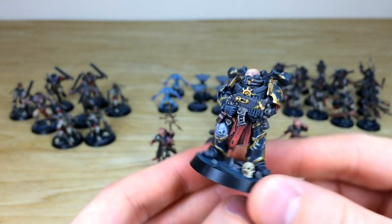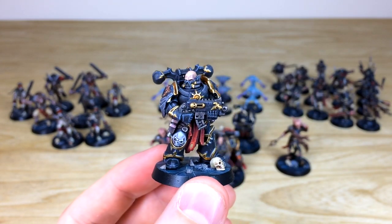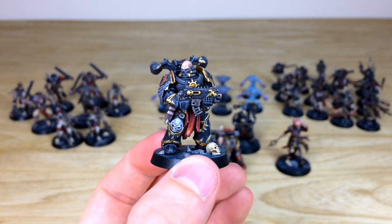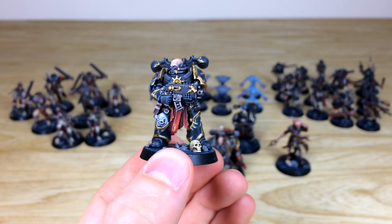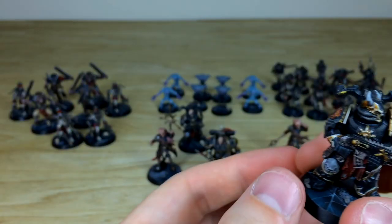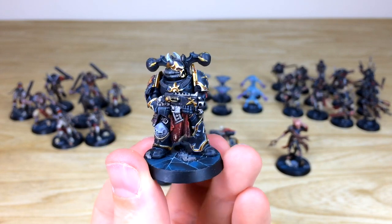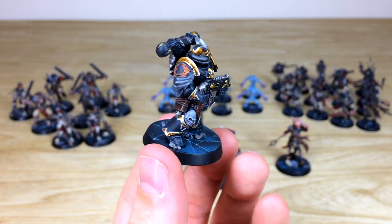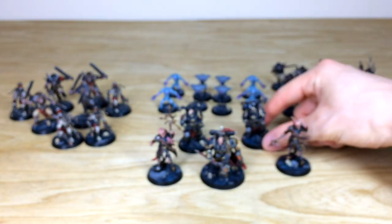Then we have the two Black Legion marines flanking Obsidius Mallex. Really cool models — you can see where the idea came for the new Chaos Space Marine kit. The red robes are great, and Ben's done a stellar job on the armor making it pitted and aged without taking away from the black, so the highlighting isn't too stark. One is bare-headed and the other is helmeted. The Blackstone Fortress basing across this whole force is really sharp and pristine.